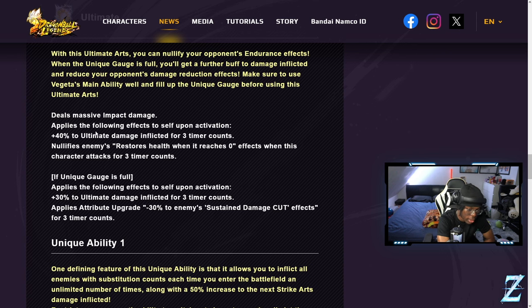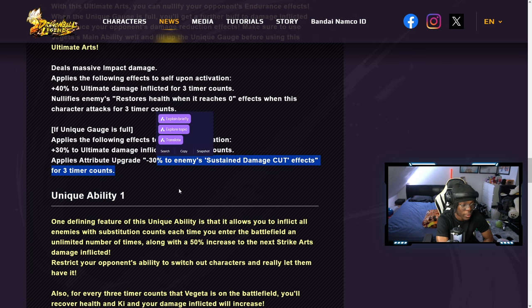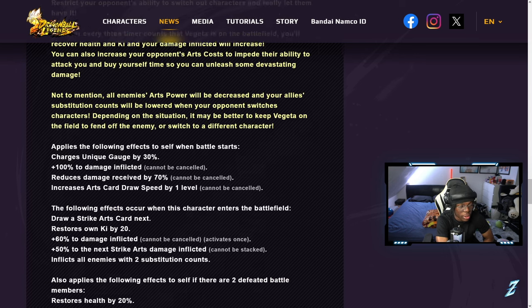His ultimate art has different effects depending on whether his unique gauge is full. On activation you get 40 damage inflicted and nullify endurance like most units. If the gauge is full, you get an additional 30 damage inflicted for ultimate arts and 30 enemy sustained damage cut effects removed, which is really good.